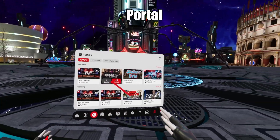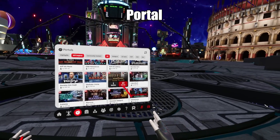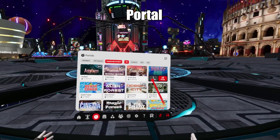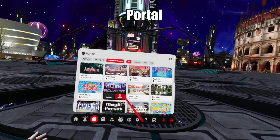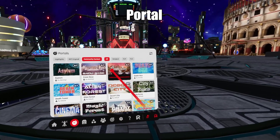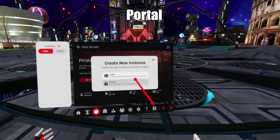Go to the portal tab at the bottom of the menu. This is where you can travel to all the different worlds in RiffXR. At the top you'll see Riff Original — these are our own created maps by our dev team. The community content tab has maps created by players. You can also sort the maps by different themes like PvP, PvE, Hangout, and AI. To make a private or public instance of a map, click on the details icon then create instance and choose either private or public.